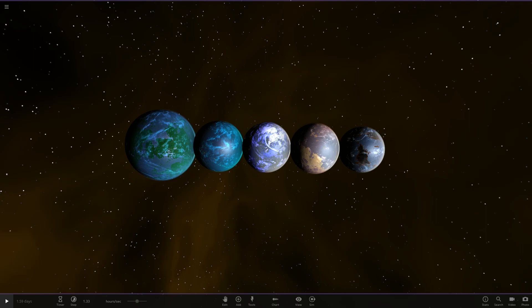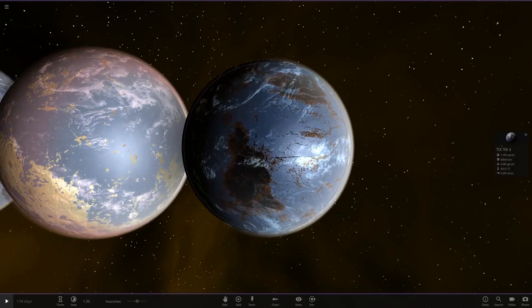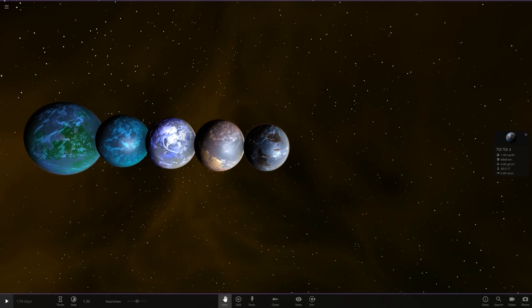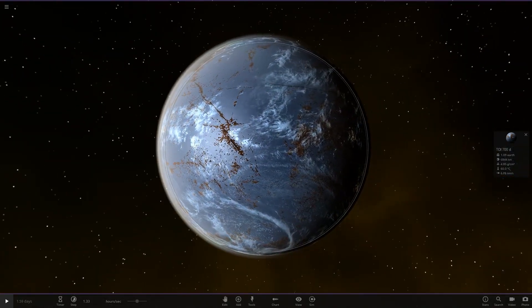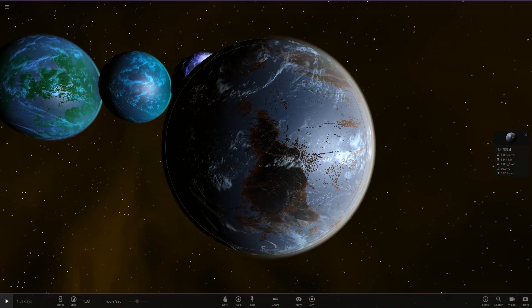Looking at the votes, it turns out that Error XD took the win by 8 votes and demolished the competition with his object. I'm just going to call him that from now on so I don't keep messing his name up every video. A massive well done to him — first ever win for him in the object competition. This is the winning object from last week: Toy 700D.